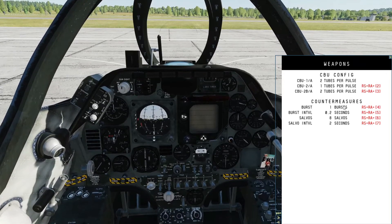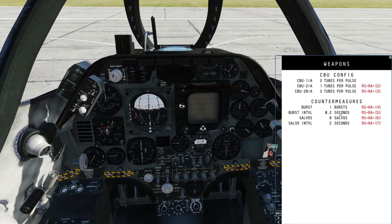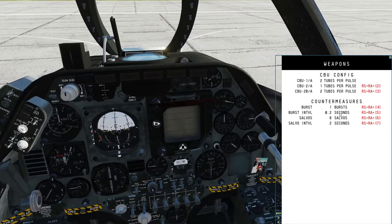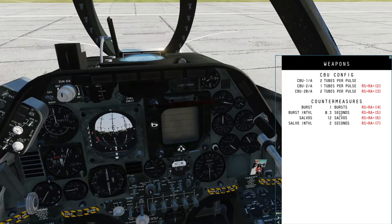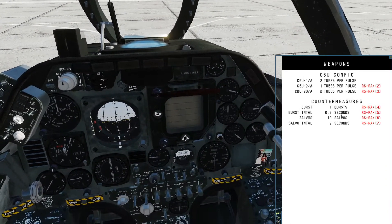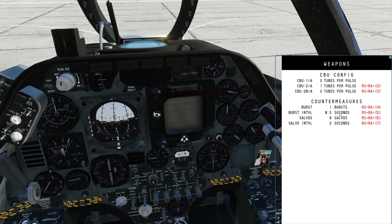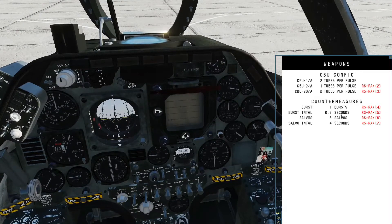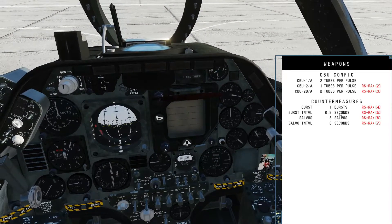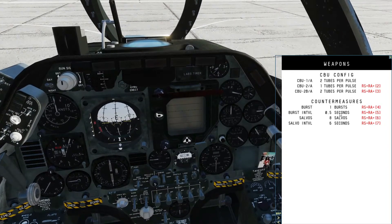This goes up to a maximum of 4 bursts. Right shift and right alt and 5 goes up to 0.5 of a second. 6 goes up to a salvo of 32. And the interval section, the seconds between salvos goes up to 14 seconds.